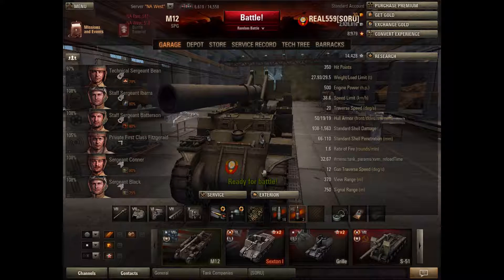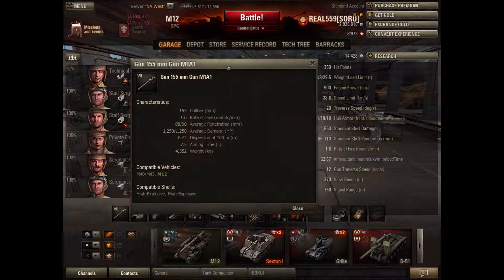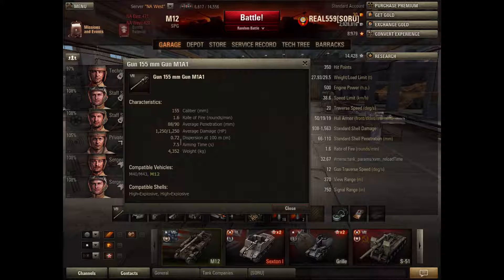I only carry two gold rounds; I use them against tier nines or maybe tier eights, but I don't really use them too much. The alpha damage average is 1,250 — that's if it penetrates. Most of the time you're going to be doing about 300 to 400 damage if you hit their track or splash them but don't penetrate.